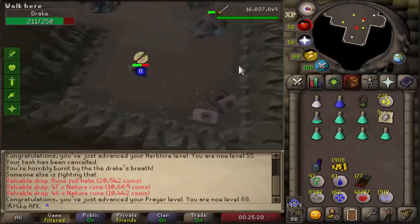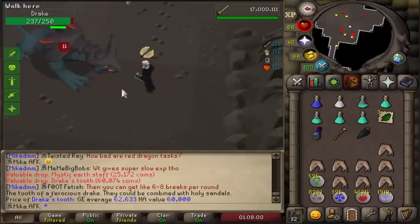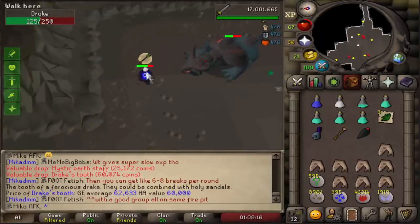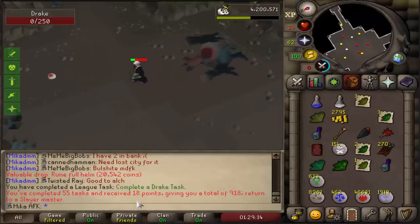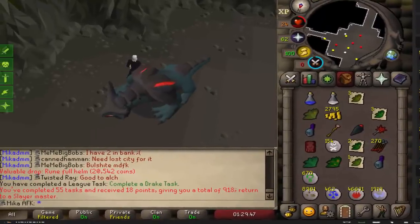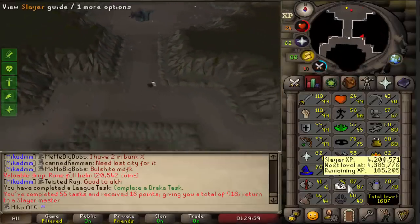88 Prayer - I didn't even know that was going to happen! Drake task completed - 55 tasks done. Look at the amount of nature runes we have in the inventory. In the end we got 561 nature runes, which is going to be very good. If I ever run out I can always return. That was the whole reason why we did this task. With that being said, we're now going to return to do more Bloodvelds - they're going to be awesome XP - and we're going to start pushing to 95 Slayer.